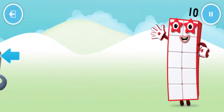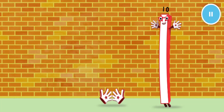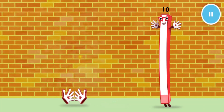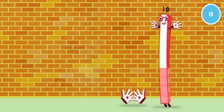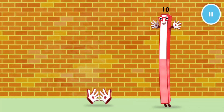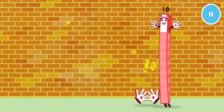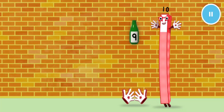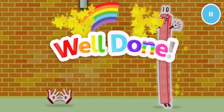Welcome to Numberland. Let's make and play with the number blocks. Catch ten green bottles falling off the wall. One, two, four, five, six, seven, eight, nine. One more to go. Ten. Well done.